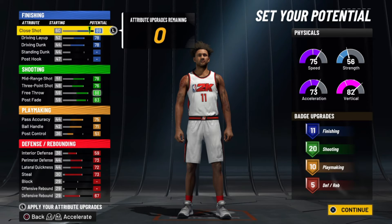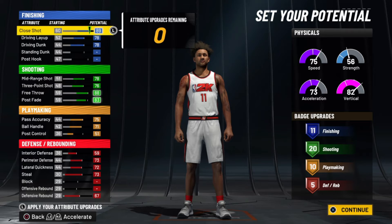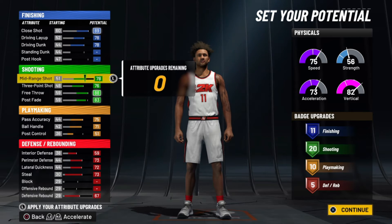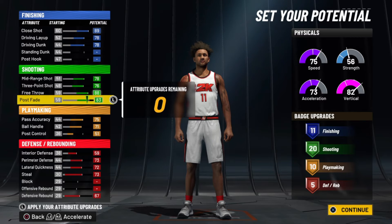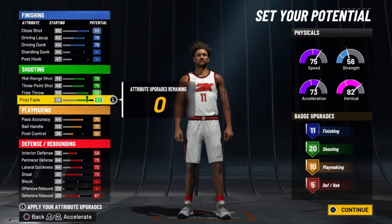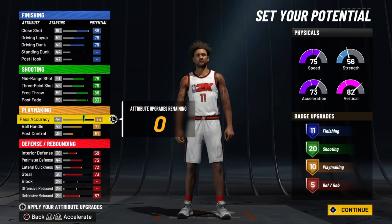There's a pretty good balance so far in the game where attributes and badges simultaneously affect how your player contributes on the court. For finishing, you max out close shot, driving layup, and driving dunk — the rest you don't touch — and you get 11 finishing badges. For shooting, you max out pretty much everything outside of post fade, because I don't need more than 20 shooting badges but I do need as many defensive badges as I can get. For playmaking, 10 badges is more than enough.